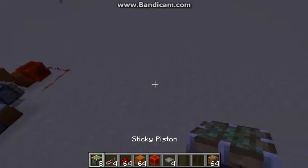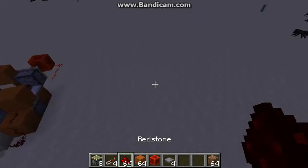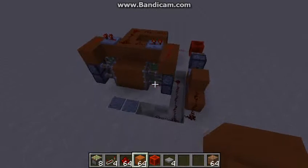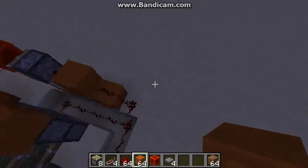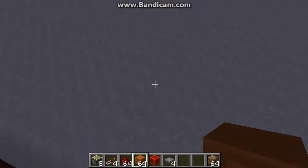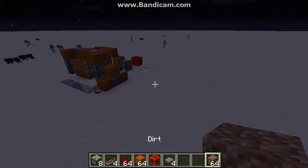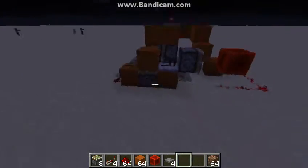So you will need 8 sticky pistons, 4 redstone repeaters, a stack of redstone dust, and a stack of the material you are going to use — I am using red sandstone — a redstone block, stone pressure plates, and if you want to play in survival, some dirt to help you get to places.